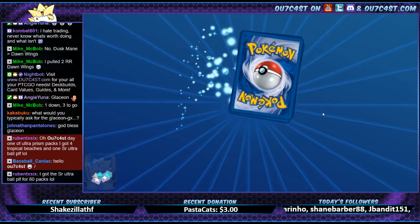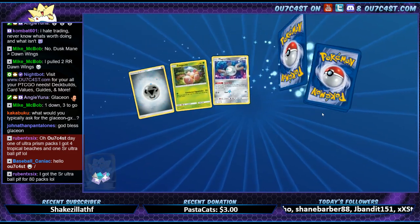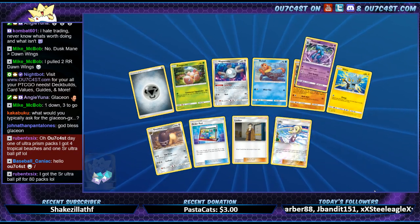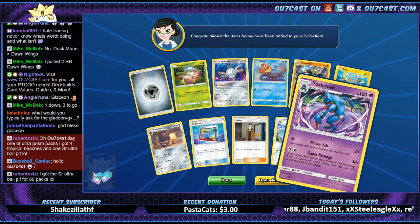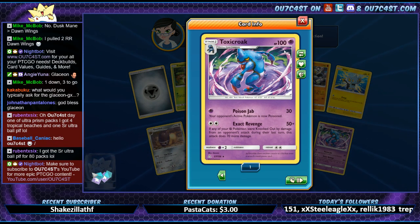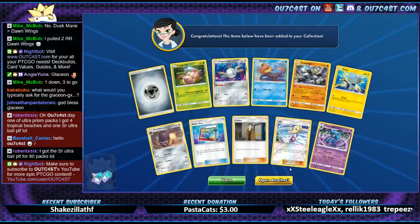What's up KenYank, how you doing? Welcome to the pack openings. Willet reverse holo. Oh my god — what is that? Toxicroak! That's pretty cool artwork — looks like it's about to battle Goku or something, like powering up. That's cool.